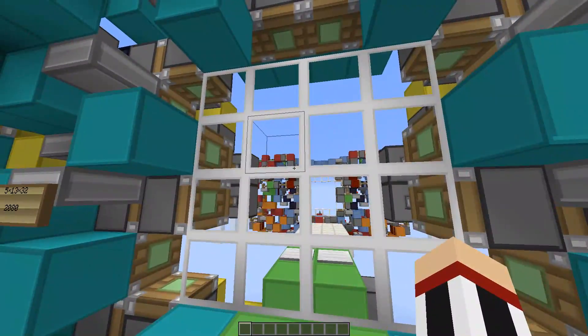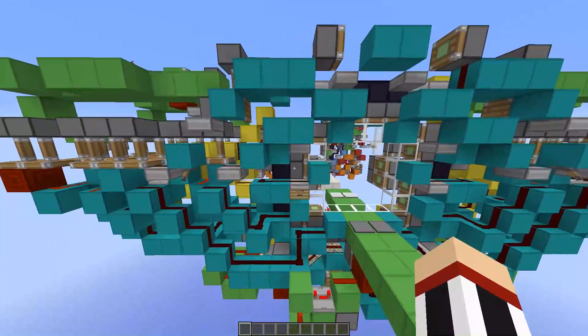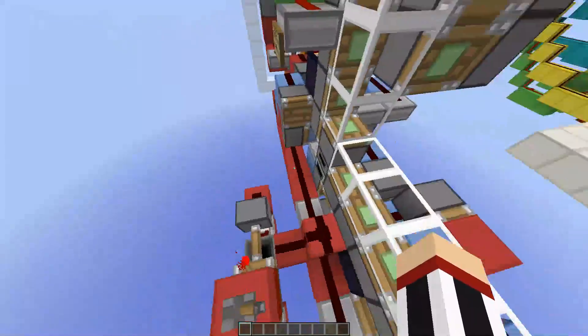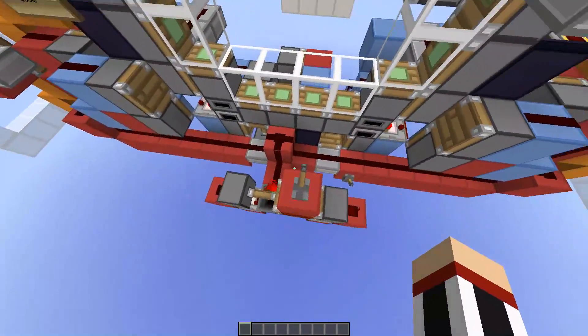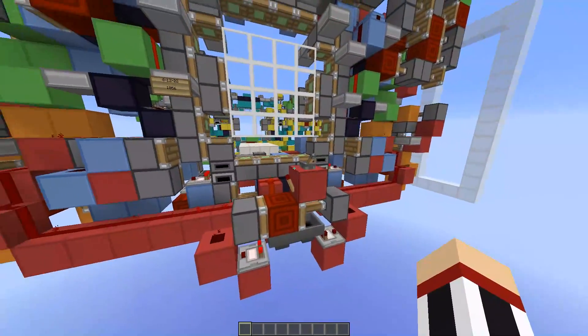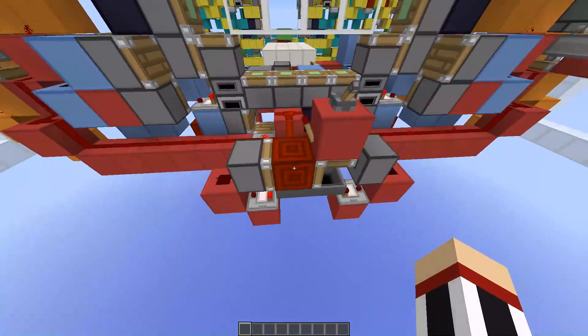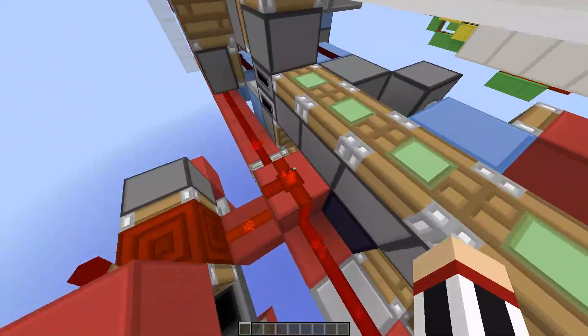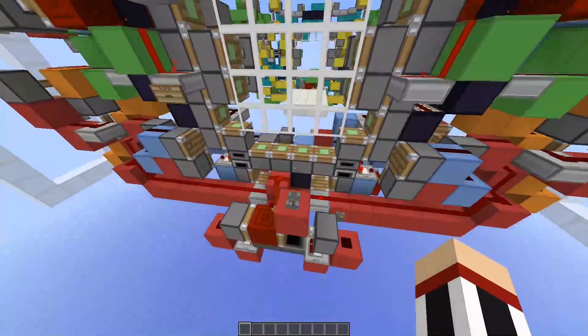It's the exact same animation and it just responds instantly, which I also like about these doors. This one still responds instantly, but not on the closing because I have an anti-spam mechanism right here, which works really well. On the closing, it just takes like two ticks to power this line, but it responds instantly to this line, so that still works fine.